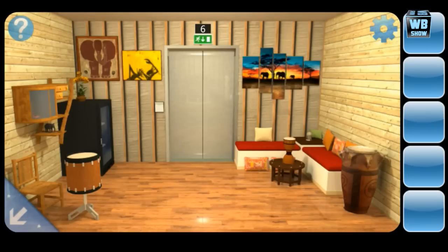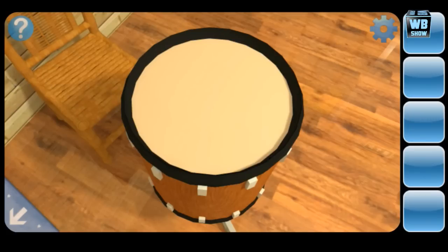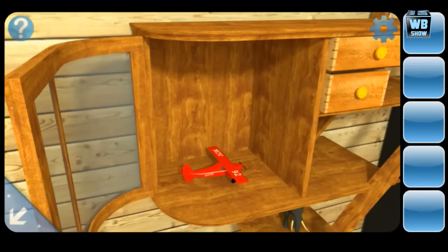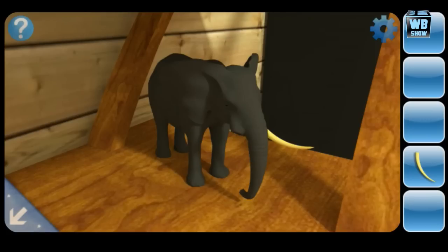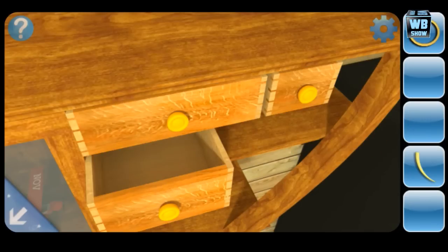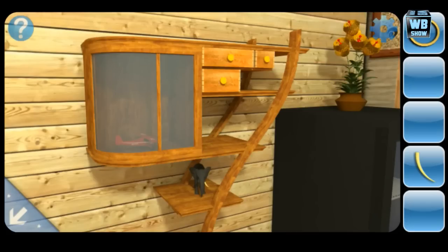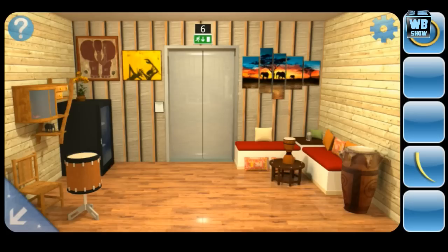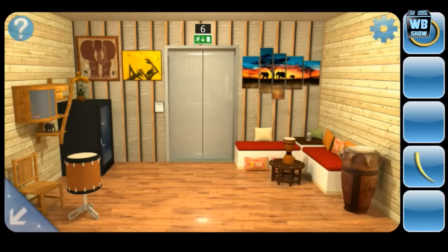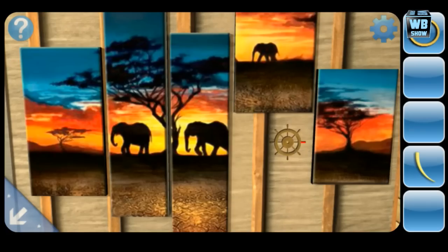Alright everyone, we're back with Can You Escape Level 6. We're going to look around for some stuff. Looks like we can move that airplane and it gives us a hint. We got the elephant tooth, open the drawers to see if there's anything there — we got some kind of ring thing. Moving on, there seems to be a panel here.